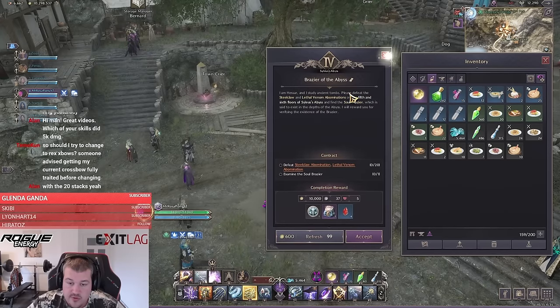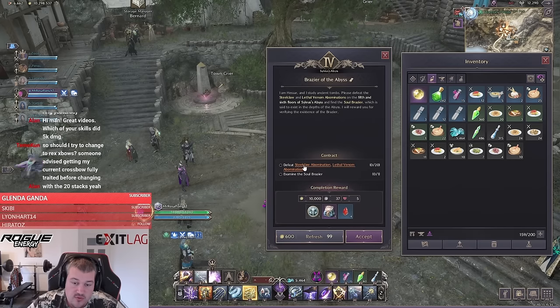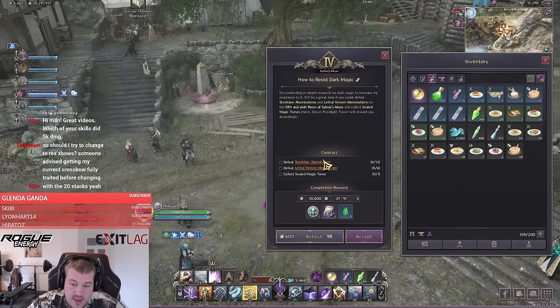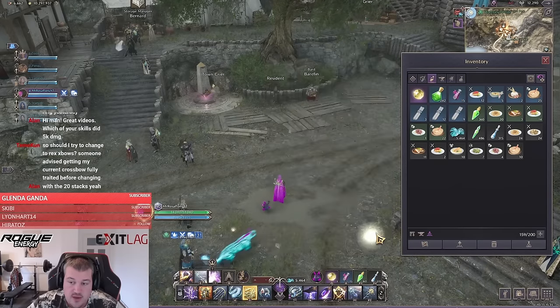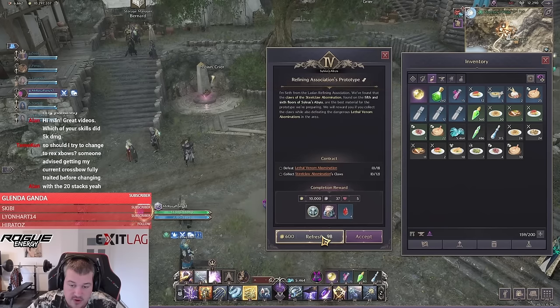When you want to roll scrolls for Asylum of Abyss, you always want to make sure that you get the good reward. You only want to roll steel claw and lethal venom, and you will keep rolling until you get the reward that you want. This combination works with either the magic tomb or the soul brazier — you never want to roll for any of the others like demon hoof.